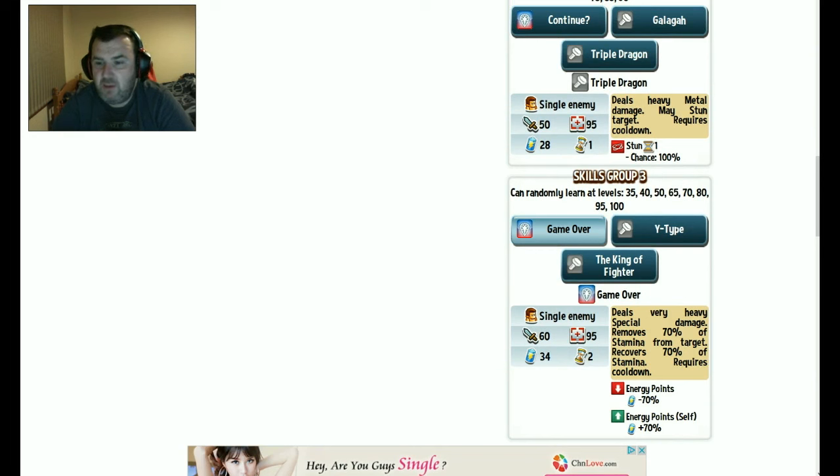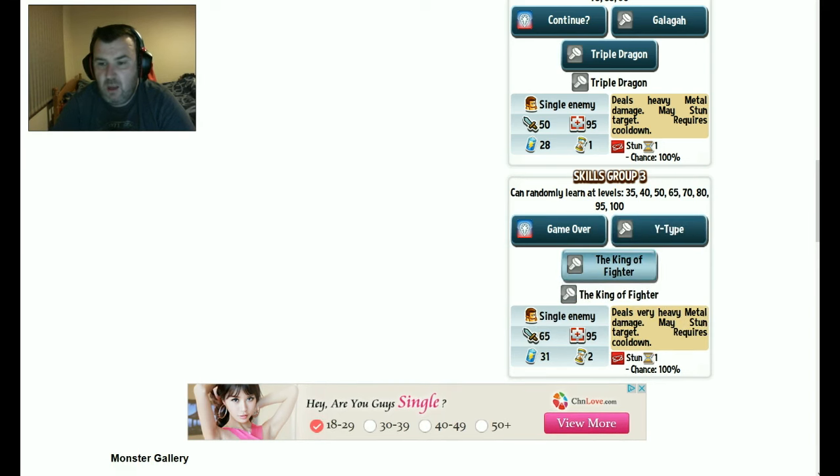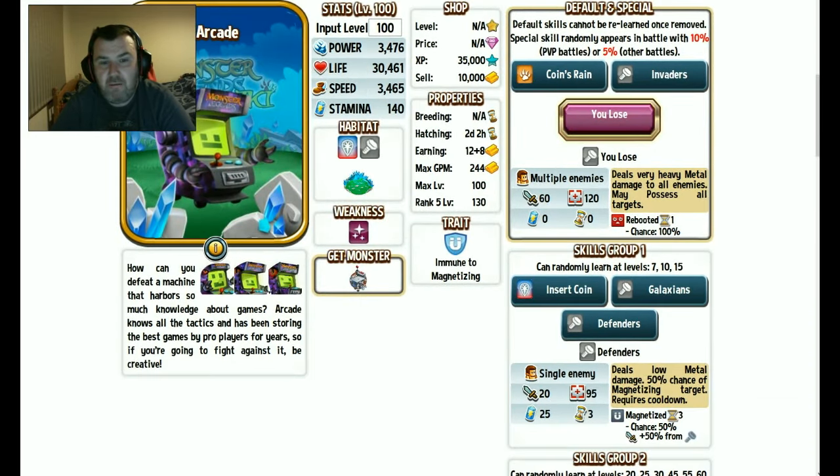The 'Game Over' move deals very heavy special damage, removes 70% of stamina from the target, and recovers 70% of stamina for yourself — so you take 70 off them and give yourself 70, quite a good move. Deals low metal damage to all enemies, may magnetise. And deals very heavy metal damage, may stun again. So we've got a few stuns and a few stamina removals — he's looking quite a good monster to have. Will I use him over what I have for metal? Probably not. But he's still quite good for a metal monster, and he looks awesome.